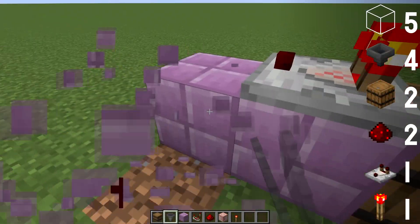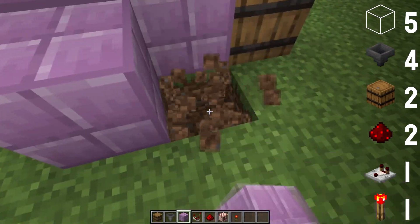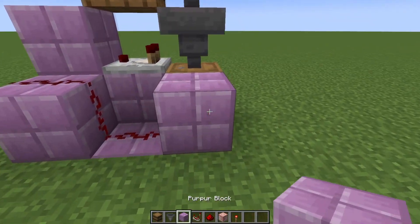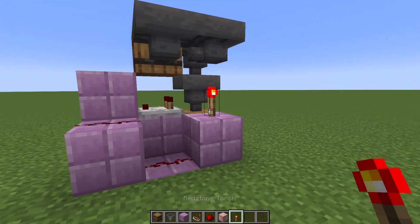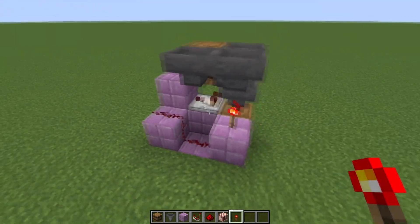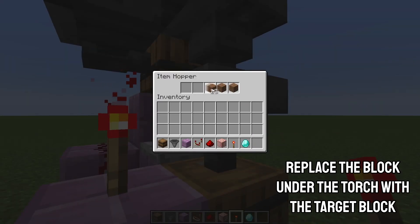If we instead place a block in front of the comparator and go down with the redstone dust like this, we can even forego using a target block and just place the redstone torch on top of a normal block — unless you want to mirror these right next to each other, in which case you'll still need the target block.